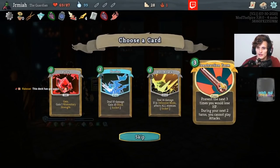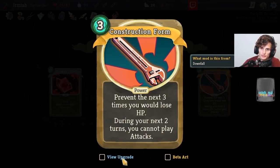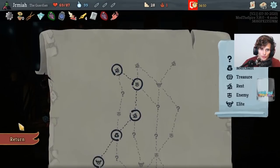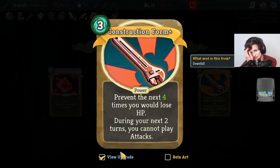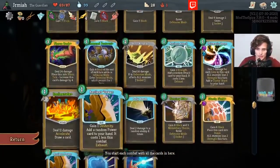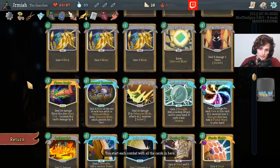We got Momentary Strength. Prevent the next three times you will lose HP — during the next two turns you cannot play attacks. This is pretty decent — it's four turns of buffer when you upgrade it, not a bad power. We play a decent amount of attacks though. Ideally we want to remove four of these strikes — if you remove four strikes, the deck is looking very good.